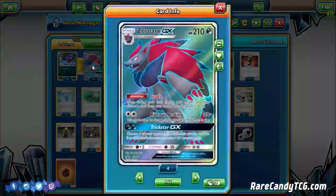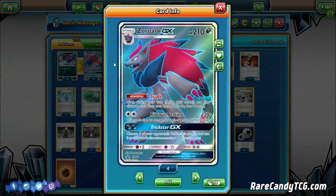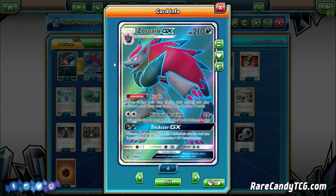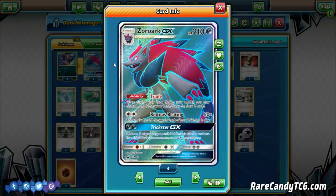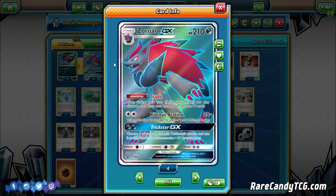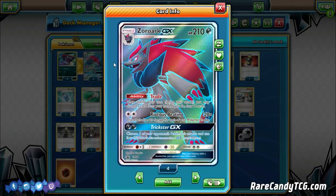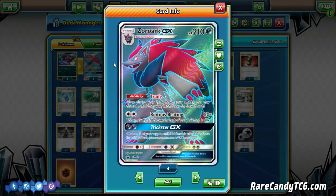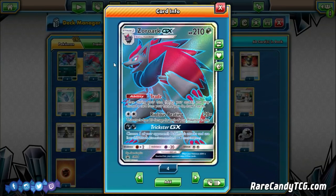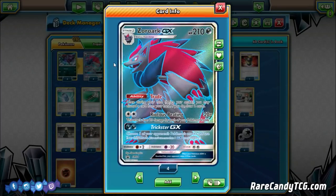We run a 4-4 line of Zoroark, one of the most dominant cards in the current format in both standard and expanded, for that Riotous Beating attack — just 20 damage for every Pokémon you have in play for a single DCE, 150 with a Choice Band. You can two-shot most everything. It also has the incredible ability Trade: once during your turn before you attack, discard a card from your hand and draw two cards. Once you get a couple going, you can dig through your deck at an alarming rate.